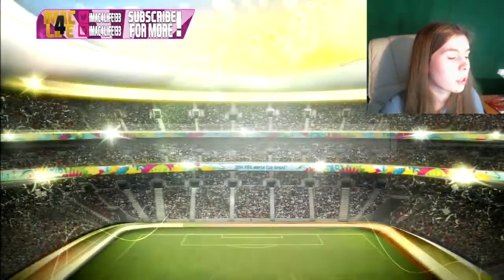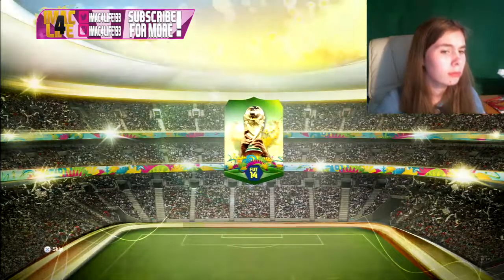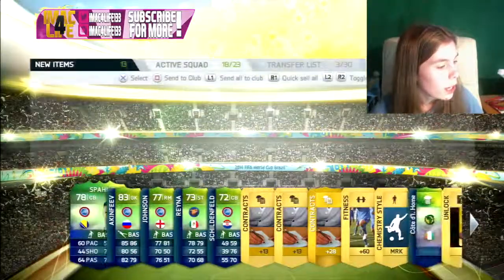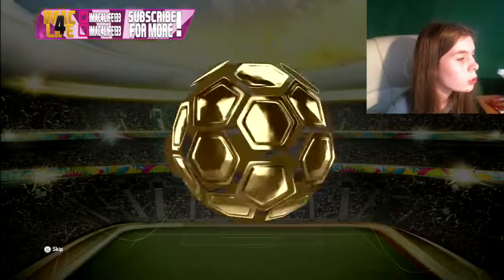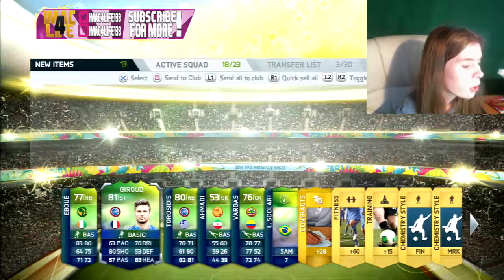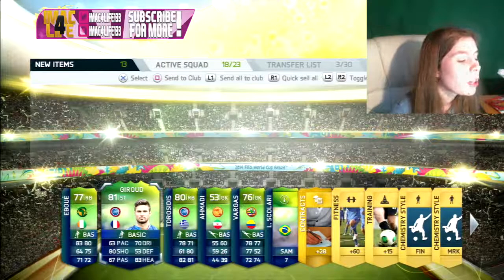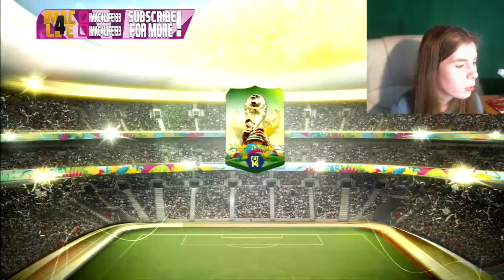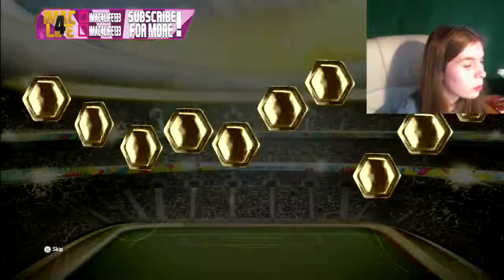I'm gonna get loads of free packs and open them on the normal version. I really want to get Pez to see what it's like but nowhere sells it, which is annoying. We finally got a European goalkeeper! Also, if all your players are duplicates it'll pop up with a fitness card - so you know that. I wish they had special packs on this version, but it was just an add-on, which is a pretty cool add-on.